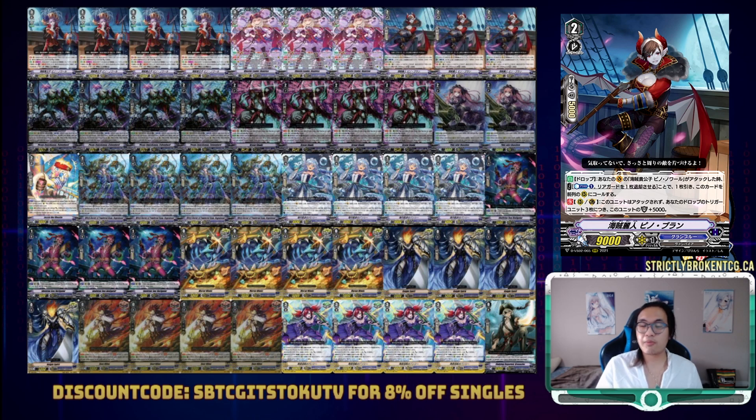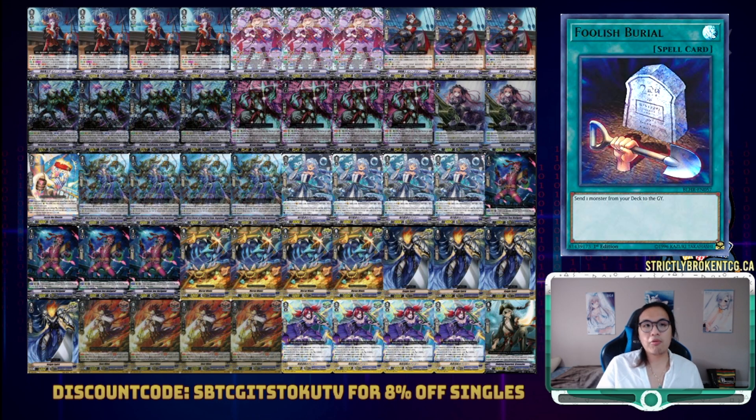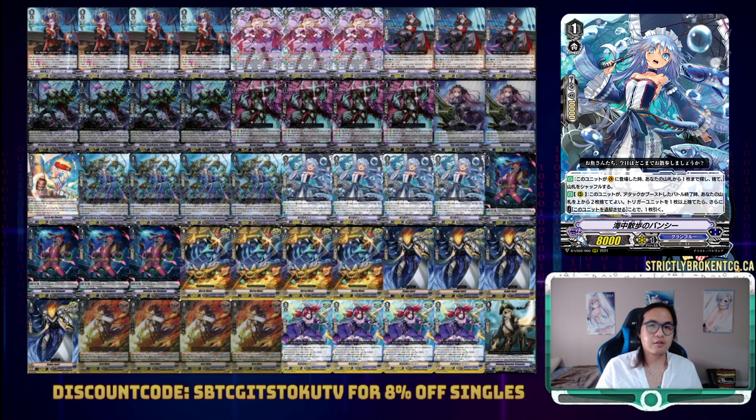Already existing in a protect clan, Pinot Blanc's second skill provides extra tankiness for the deck. Her first effect allows for some multi-attack as well, and most times we're sacrificing Thin Mist Banshee for her skill to get the double draw. Our new Grade 1 is Foolish Burial — she's literally Foolish Burial. Her second effect lets you mill 2 after the battle she boosts, and if a trigger was milled, you can retire her to draw 1.